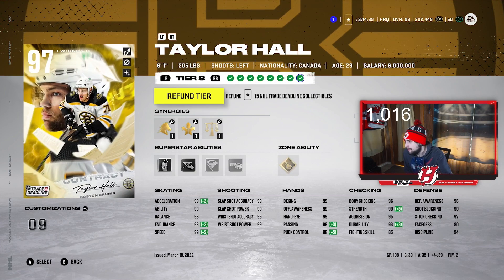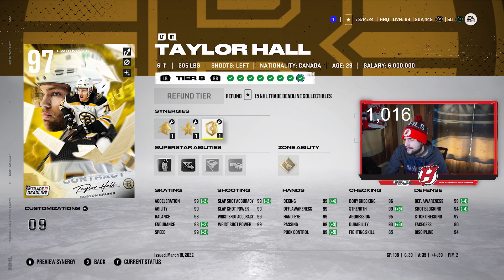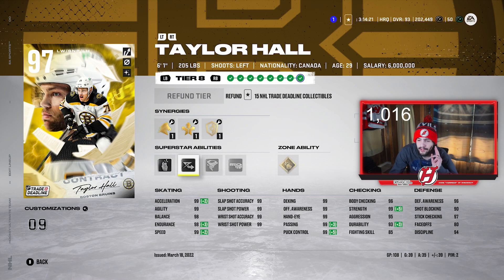And then we got MSP Taylor Hall, who's been very good for me as well. Another one of my guys I didn't use too much on my main team, so his stats aren't as amazing as you'd think. He's 6'1", 205. I got Workhorse and Distributor active on him, plus Make It Snappy and Elite Edges. He has 99 Excel, 99 Agility, 98 Balance, 98 Endurance, and 99 Speed. Max shot — 99, 99, 99, and 99. Hall is so good in game. He always is. Base Hall is really good no matter what — he just finds a way to be one of the best cards in the game every year. Absolutely a tremendous card. Huge fan of this first line.